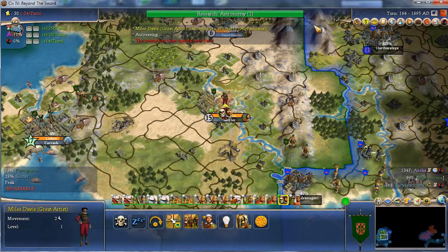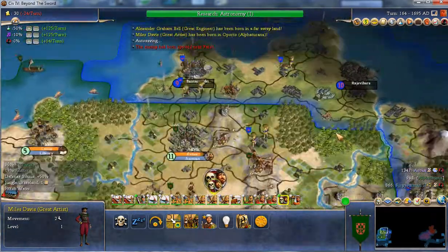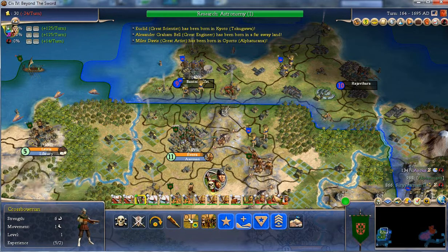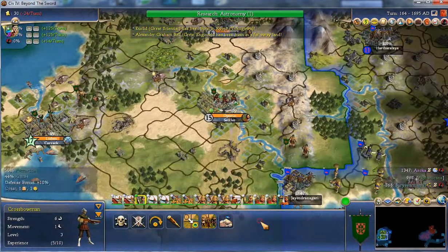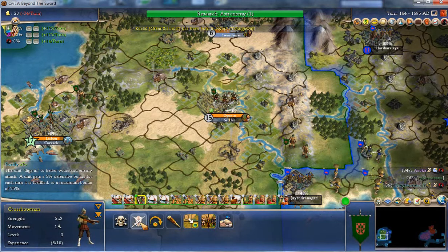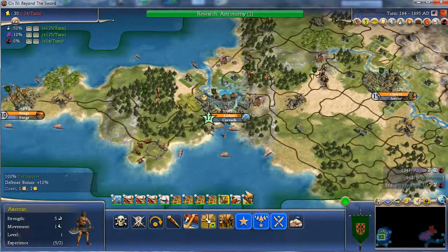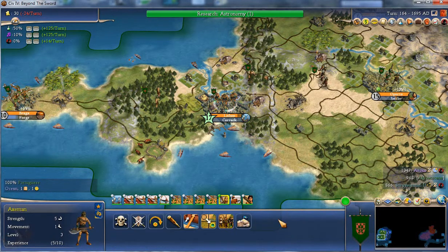Another great artist — let's send him here to push my borders out. Axemen are good against melee units, so boost that.